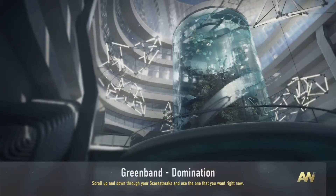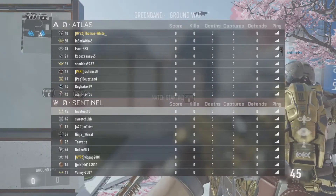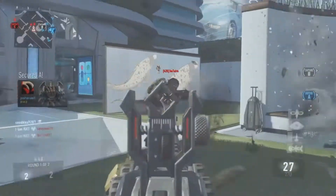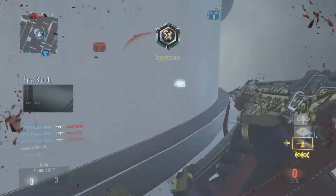What is up guys, Underpowered here and today I'm going to be bringing you guys a flawless 122 kills, 0 deaths on Advanced Warfare. Going to be using the HBRA 3 in this game. I do pick up a DNA bomb as well which is pretty cool.